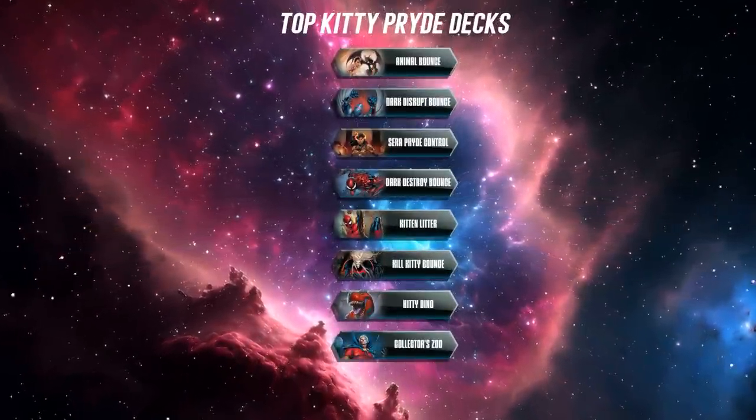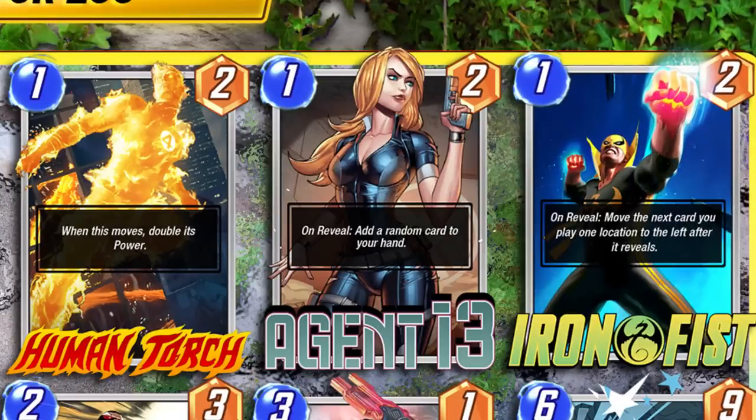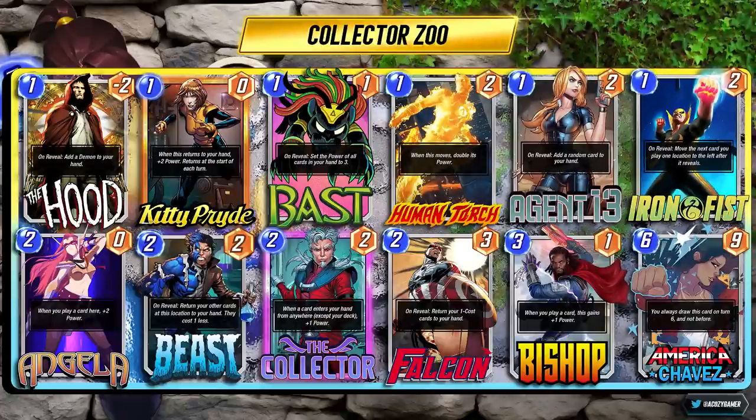Collector's Zoo is an experimental shell that I think has a lot of promise and plays pretty well. The main offenders in the deck are Bast, Hood, and Angela — synergy with Kitty. But this time we have Human Torch, Agent 13, and Iron Fist. Bouncing back Iron Fist and Human Torch is an awesome play to get easy power points. You can do something like Agent 13, but always make sure you're aware of where you're playing these cards so you can reliably bounce them back. You get big bursts at the last turn, and even having America Chavez combined with a bunch of zero-cost cards — the deck just makes a lot of sense. You have huge value with Bast, and Kitty gets a lot of power as well.